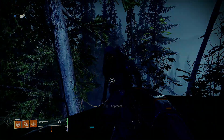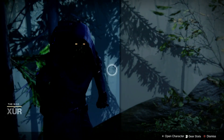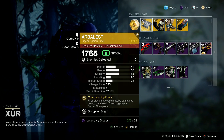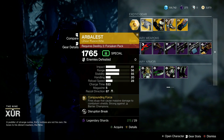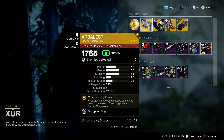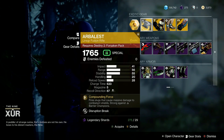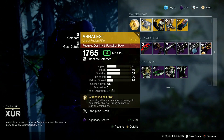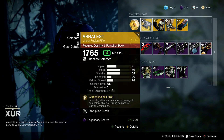Once you're here, Xur will have the Arbalest Linear Fusion Rifle this week. Compounding Force — fire slugs that cause massive damage to combatant shields. Strong against Barrier Champions. This requires the Forsaken Pack.